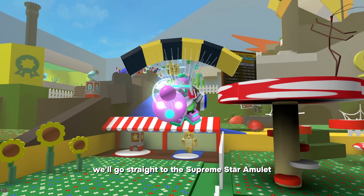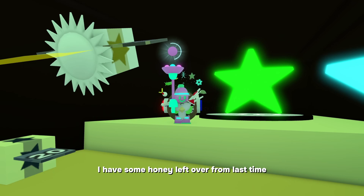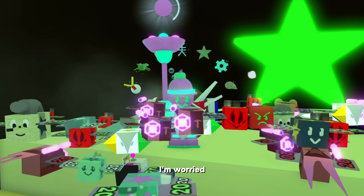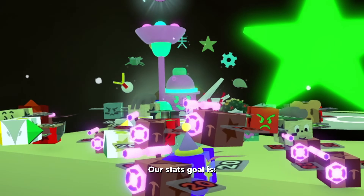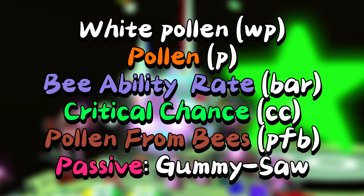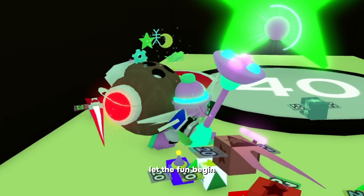We'll go straight to the supreme star amulet. I have some honey left over from last time, but when it comes to the supreme star amulet I'm worried. Our stats goal is: white pollen, pollen, bee ability rate, critical chance, pollen from bees, and star saw gummy star. Let the fun begin.